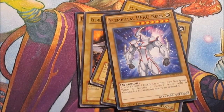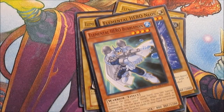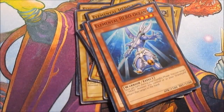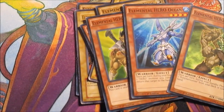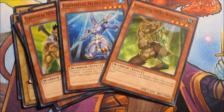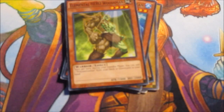Next are some of the other Elemental Hero non-vanillas: Bubbleman for Water, Ocean, and Woodsman. In the old Yu-Gi-Oh decades duel game on Xbox, having Ocean, Woodsman, and Stratos was the best thing ever - you could just keep fusing and fusing, literally burning through your deck with just those three cards. Stratos, I miss you pal, this is for you.